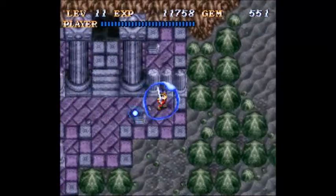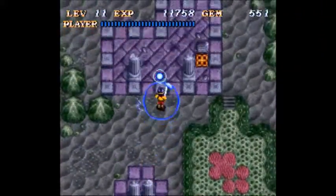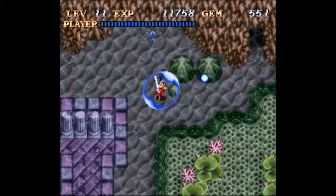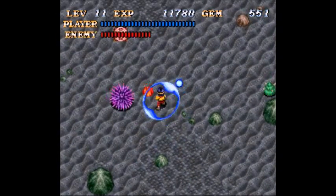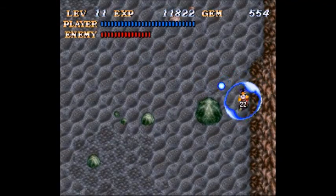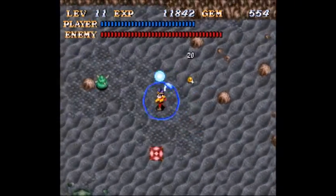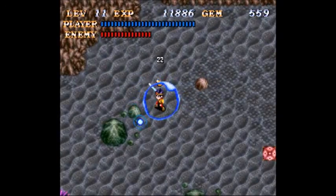Moving on to the next area, which is the Rain Island — I don't think that's the actual name, I'm just going to call it that. We have a little coral reef area. You're going to notice a cut later — it confused the heck out of me, because during one of the dreams you unlock a passage in an area that looks like this. It looks like a similar tile set, but it's not the same area.